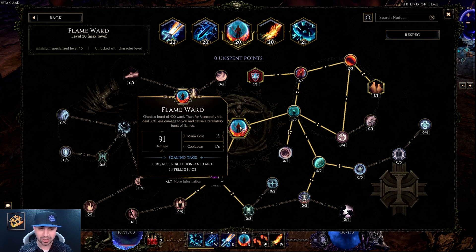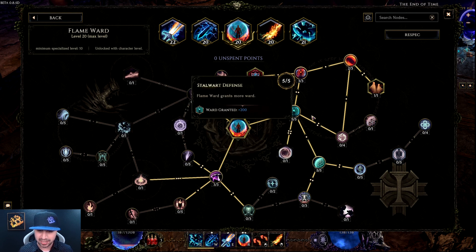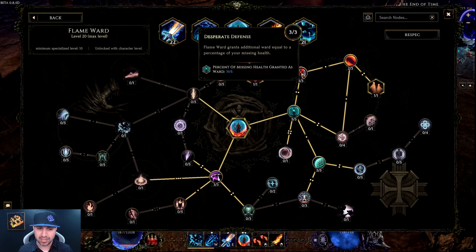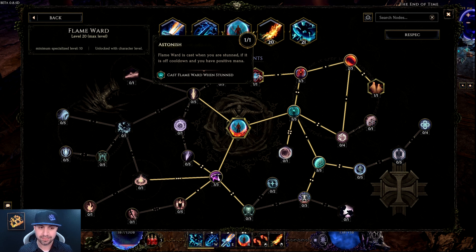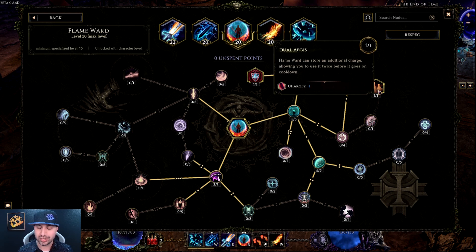Moving over to a staple of pretty much any build: Flame Ward. This has not changed at all from my last two builds — I love the way this skill functions. What you want is: three into Dilation, five into Stalwart Defense, five into Barrier, three into Desperate Defense, one into Astonish. Every time you are stunned it is going to auto-trigger your Flame Ward. Then two into Fuel of the Flames and one into Duel, which gives you the extra charge — so if you get stunned, you still have that backup.